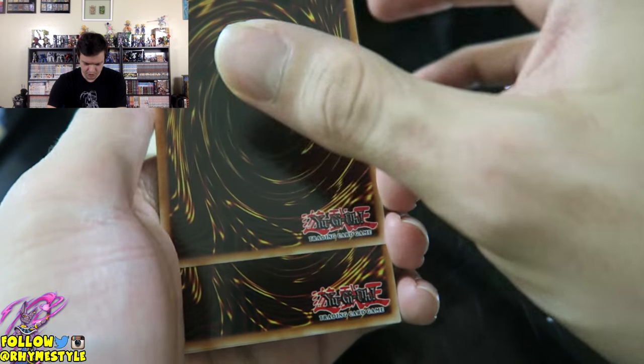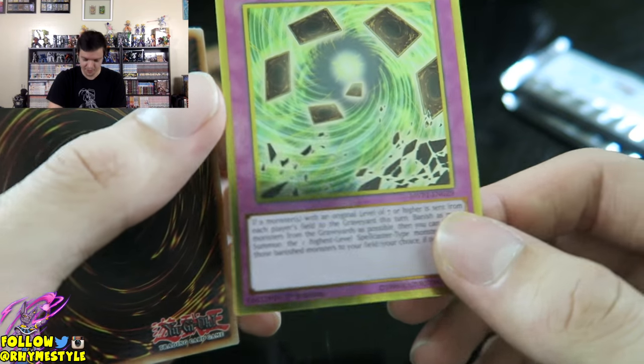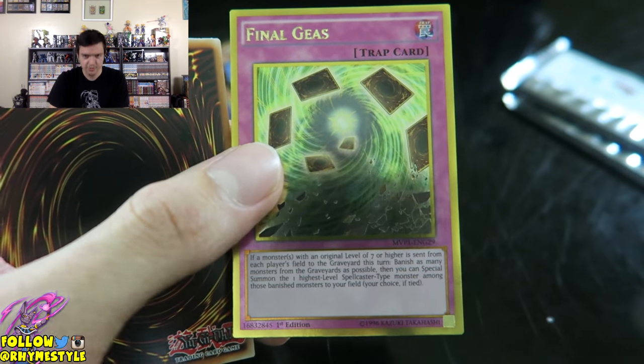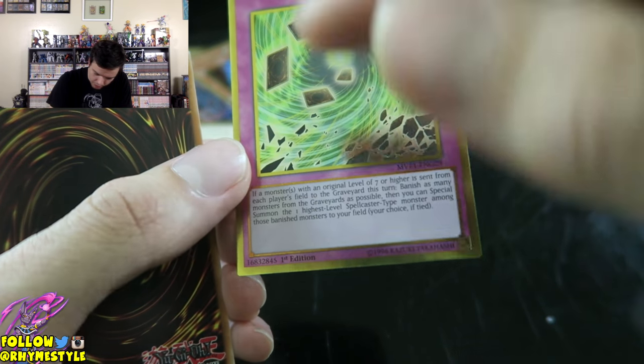We'll do it all backwards because these are all good cards. The first card is going to be — we got Final Geass from the movie. If you watched the movie you saw... well, no spoilers, I'm not going to spoil it. So that's the first card. It looks really nice too. I like the gold around there. Look at that first edition down there in the corner. As a collector, anytime anything's first edition is always nice.